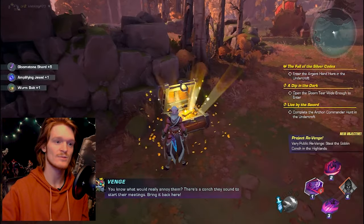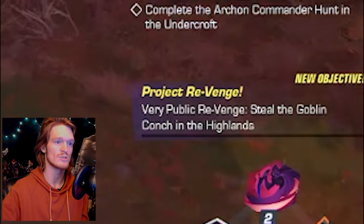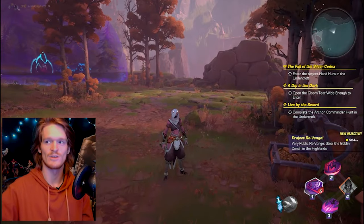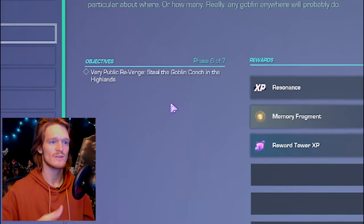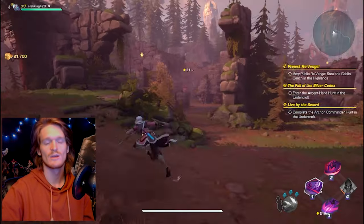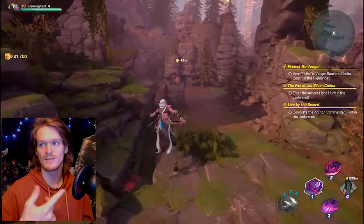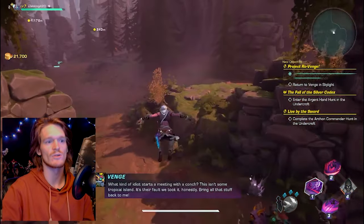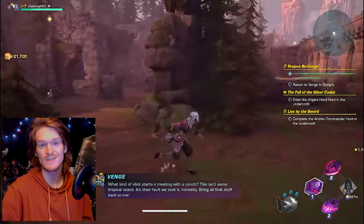Just in case, there's one more step I might as well show you so you're not caught off guard. There's a 'steal the conch' step — Venge is your six out of seven step. It looks like that, and that's where it is on the map. You just go there, grab it, and then you have to go all the way back to Venge in the main area. And that's the end of that one.